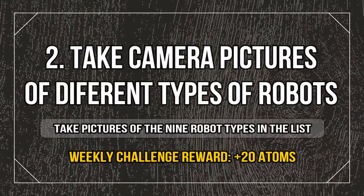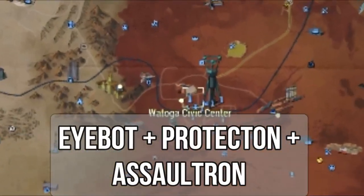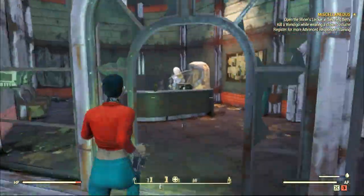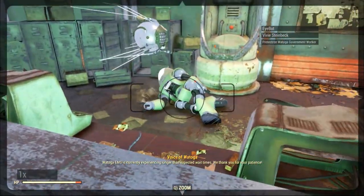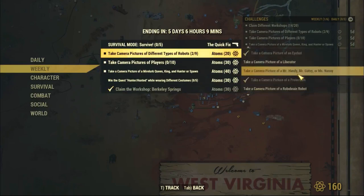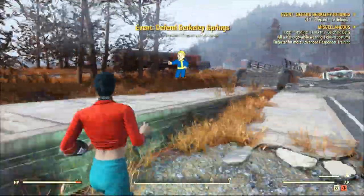Now the real challenges begin. The second challenge is about taking 9 pictures of different robots. Let's go to the Watauga area. In here we can find the iBot and the Protectron very easily. You can start at the Civic Center or teleport to the Emergency Services as you wish. Normally at the entrance, you can find an iBot and a Protectron — dead or alive, it doesn't really matter. But make sure to actually track your challenges. I forgot to do that and was wondering why there was no update. Once you track them, every time you get an update to the challenge, you will get a notification.